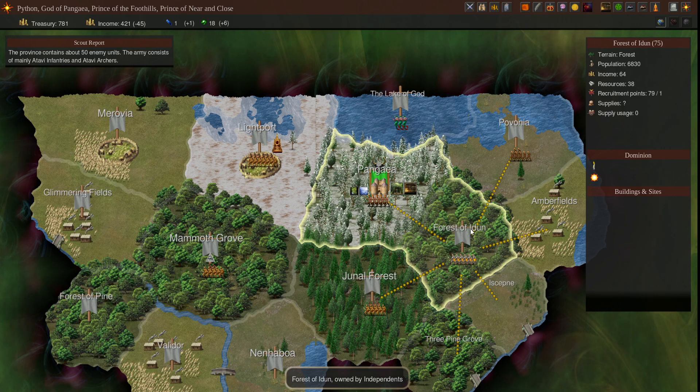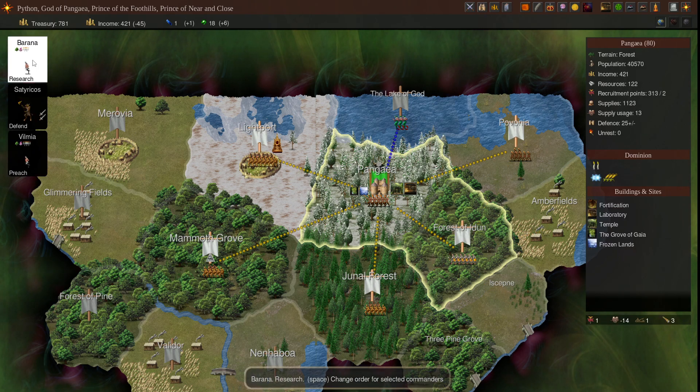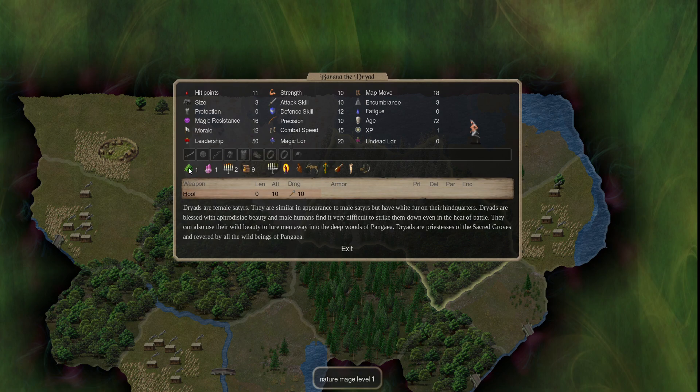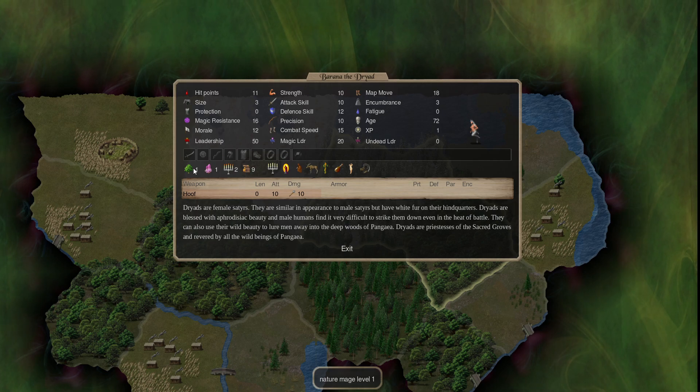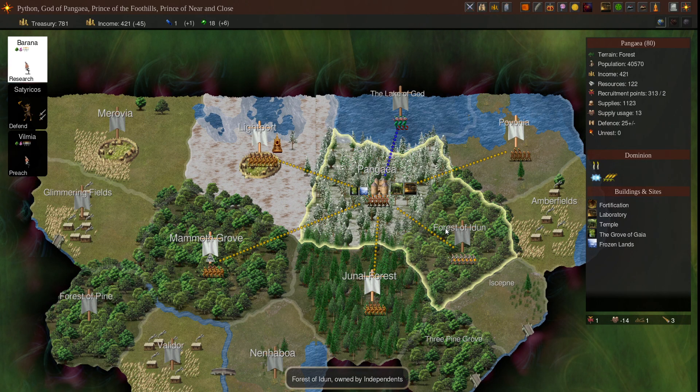The chances of finding magic sites is based on the magic level of whoever's doing the search. If I send a mage with one nature magic, they're only going to find level one nature sites, which is pretty low. I'd need a level three or four nature mage to find better nature sites. Just because you sent someone to a province and found nothing doesn't mean there are no sites - they just lack the magical capability to locate them. That's why there's auto search - use your highest mage on auto search so you don't have to manually do it every time.